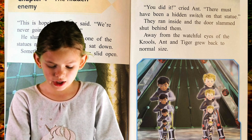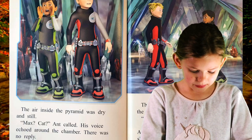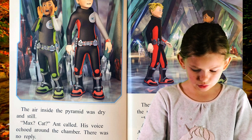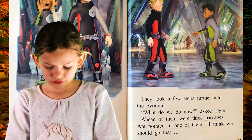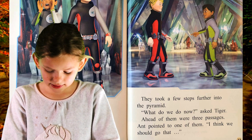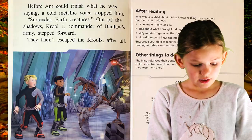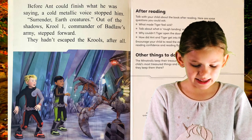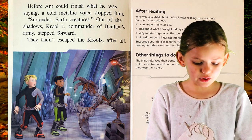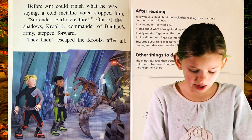Away from the watchful eyes of the cruels, Ant and Tiger grew back to normal size. The air inside the pyramid was dry and still. Max! Cat! Ant called. His voice echoed round the chamber. There was no reply. They took a few steps further into the pyramid. What do we do now? asked Tiger. Ahead of them were three passages. Ant pointed to one of them. I think we should go that way — before Ant could finish what he was saying, a cold metallic voice stopped him. Surrender, earth creatures. Out of the shadows, Cruel One, commander of Bavlo's army, stepped forward. They hadn't escaped the cruels after all.